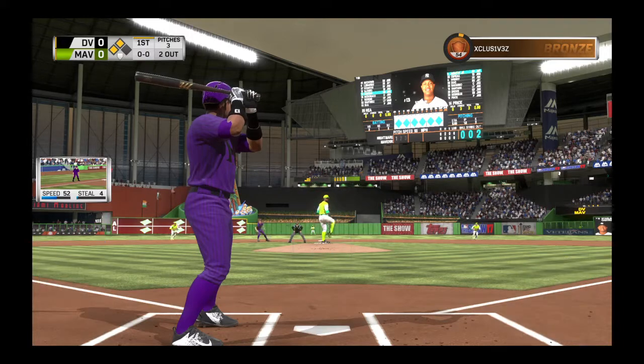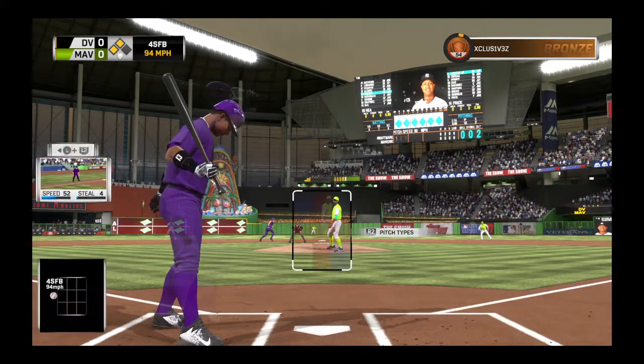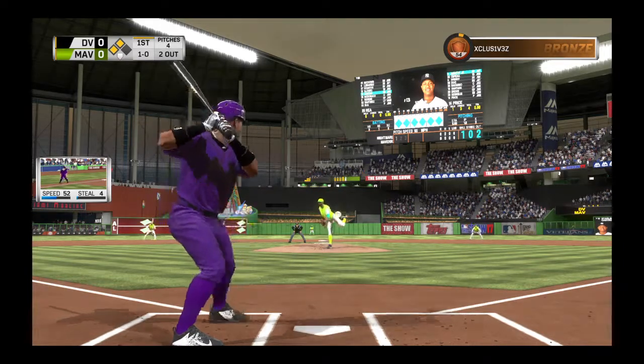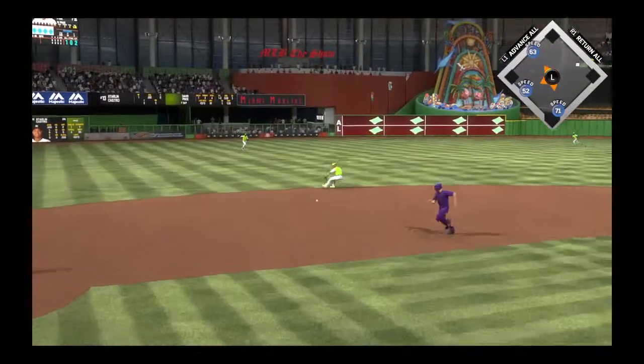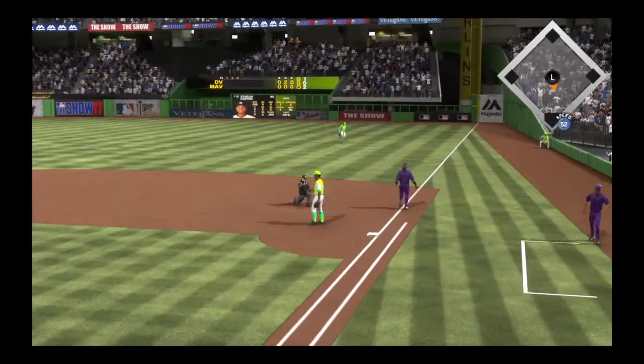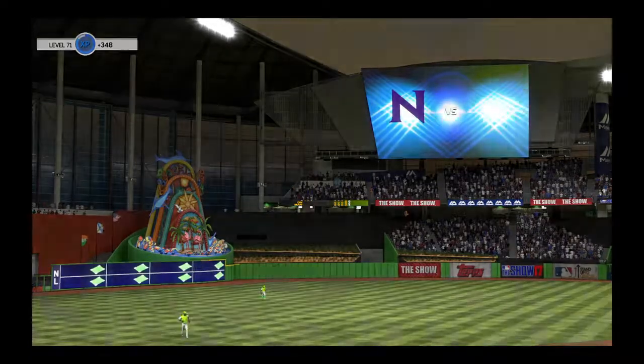Price ran the fastball volume for the punch out on Yonder Alonso — that's the second out of the opening frame. Starlin Castro is in with two away, takes a ball. Diaz picks it up — a close play, but a good stretch by the first baseman. Dang it. All right, let's go play some D.